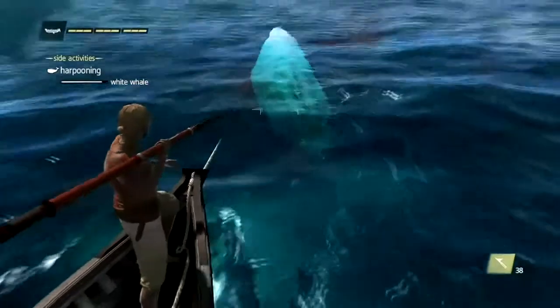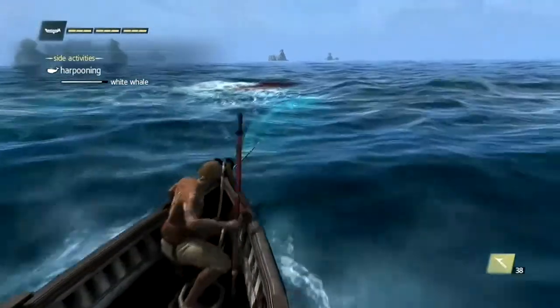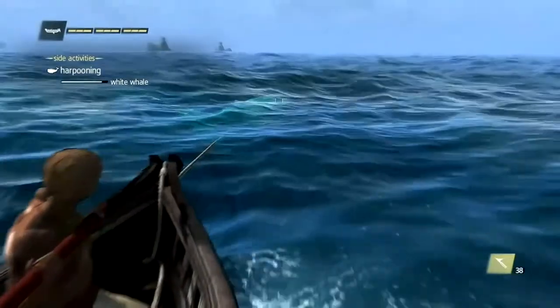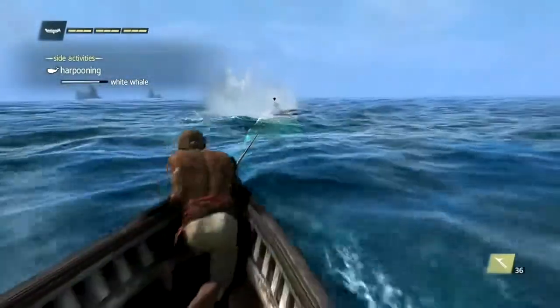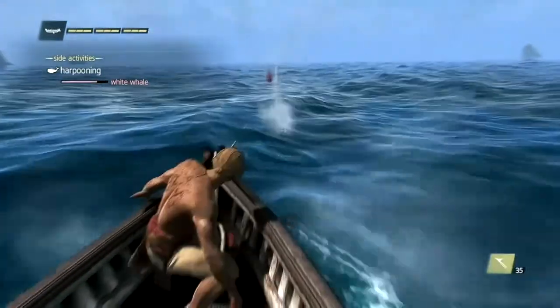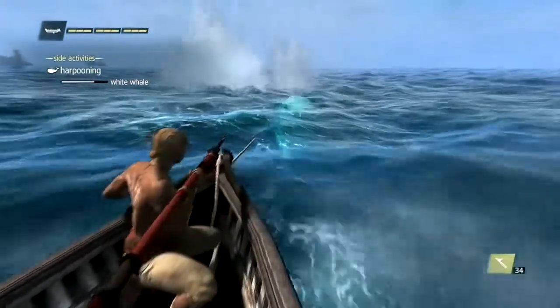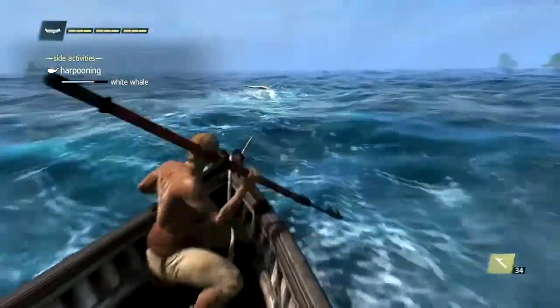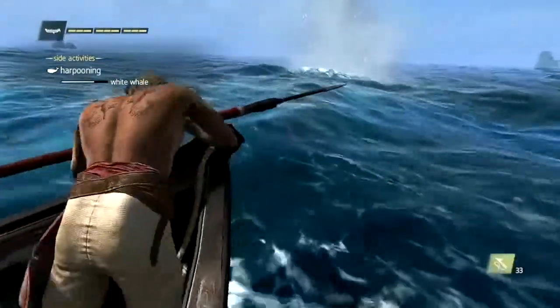When you start the game, after you get your ship, you'll notice there are whales and sharks that pop up on the map. You can actually go harpooning. In the beginning of the game, the hammerhead shark pops up most frequently and they're pretty easy — they attack you and try to capsize the boat but they don't do a lot of damage.